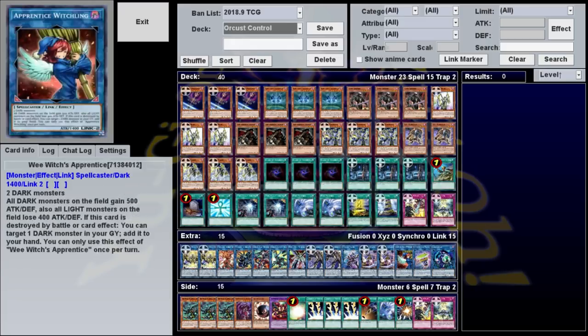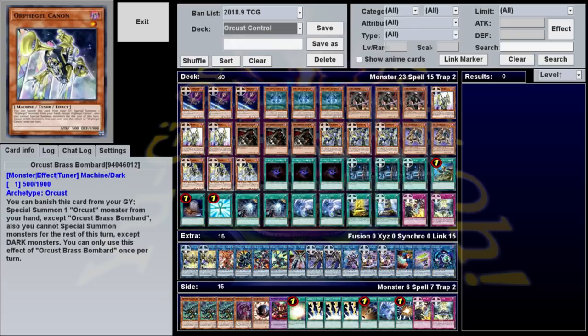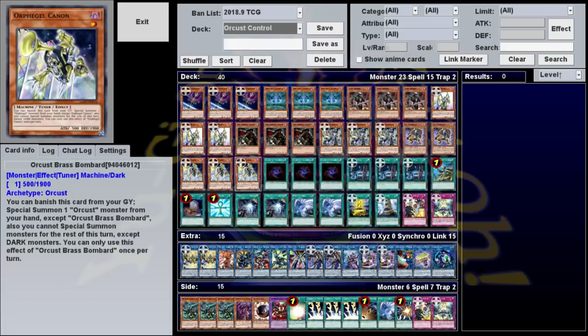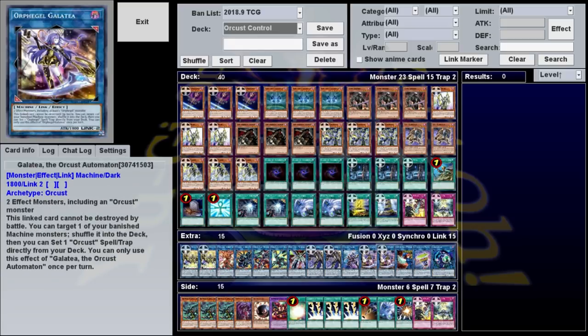There are three Orcrest Link monsters — a Link 2, a Link 3, and a Link 4 — which can all be made with two or more effect monsters, including at least one Orcrest monster. Just to run through a very basic combo: let's say you have Brass Bombard and Horror Harp in your starting hand. You normal summon Brass, send it to the graveyard for Link Karibo, and now that it's in the grave, you can banish it to special summon Harp from your hand. This and Link Karibo are the two monsters you need to make your Link 2.